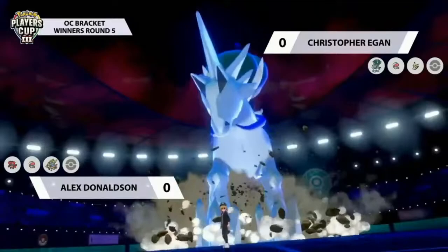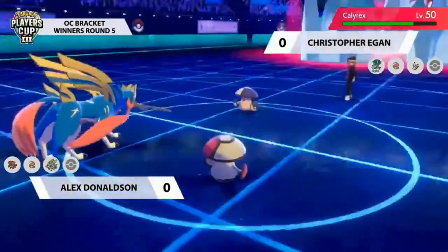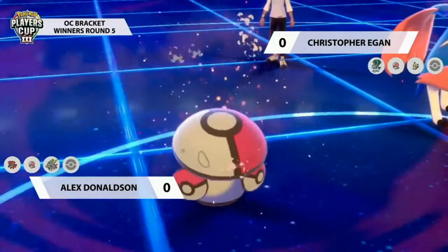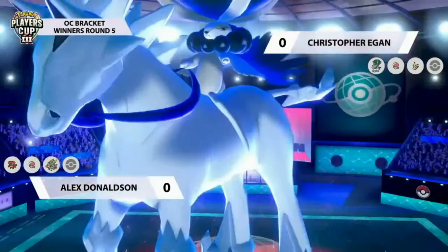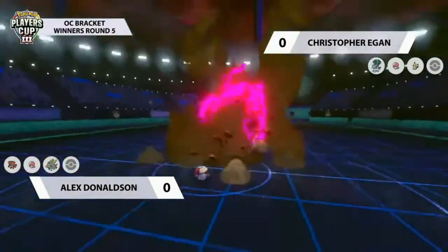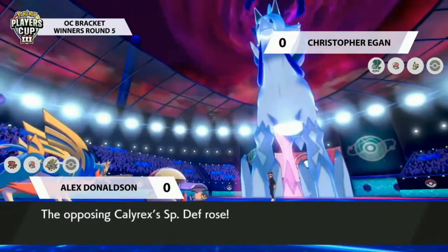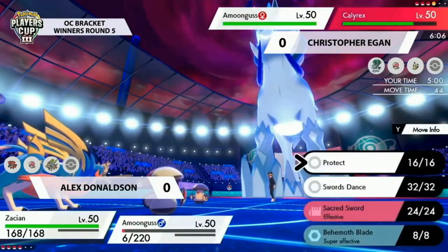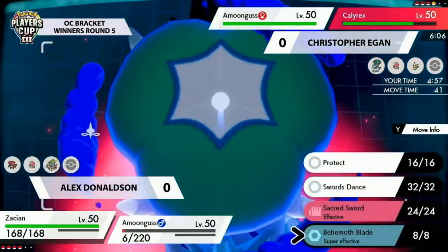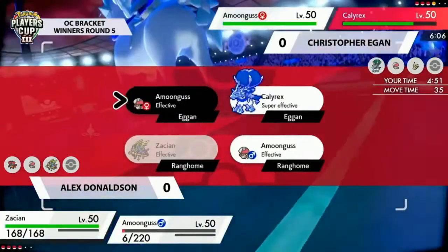It's interesting to see Calyrex max after receiving that Weakness Policy boost. With Zacian and Amoonguss in front of it, Calyrex Ice can opt for Max Quake onto the Incineroar slot, but that's what Amoonguss's Rage Powder can cover for. Going for Max Hailstorm would pick up the knockout on Amoonguss, which would be huge. It goes for Max Quake — and with only 6 HP, Amoonguss barely holds on. The Quake was likely targeting the Zacian-Incineroar slot.